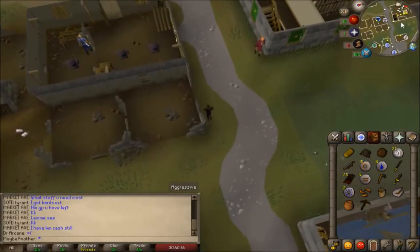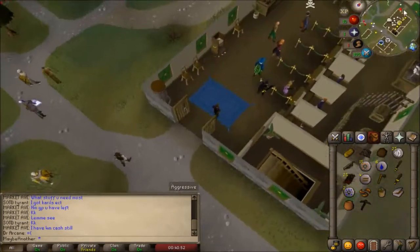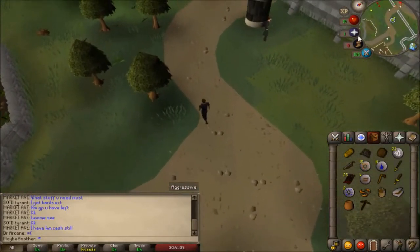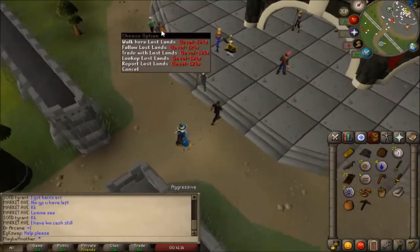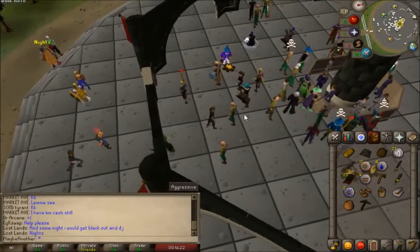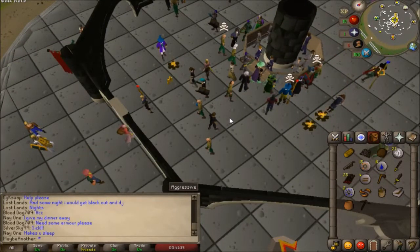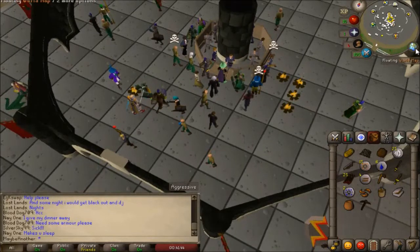Icons on your minimap will display whether it's a smithing location, bank location, etc. Here we are at the Grand Exchange - you'll start seeing statues and a lot of people asking for help or begging. You have to be very careful in RuneScape because there are scammers, such as people saying they will double your money in coins. Try to be very wary of these types of scams - anyone who says they're going to double your money may be trying to scam you.